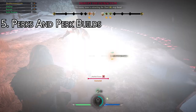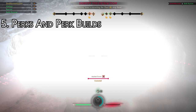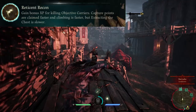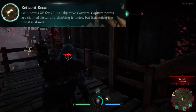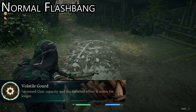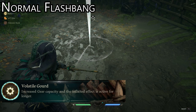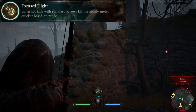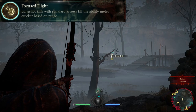Every outlaw has the ability to equip three perks at a time, one in each slot, but the amount of perks to select from varies per outlaw. Robin has access to three perks in slot one. Reticent Recon grants you more XP for killing anyone carrying the chest; you also capture spawn points and climb ropes and ladders about twice as fast, but when using your stamina to winch the chest, it will winch slower than normal. Volatile Gourd grants Robin one extra flashbang with increased effects — the blind lasts much longer and the affected area is about one unit bigger. His flashbangs will instantly drain all the stamina away from the target, and with Volatile Gourd it will take longer before their stamina starts regening. Focus Flight is the last option, making it so any longshot kills you get will charge your ult meter faster.